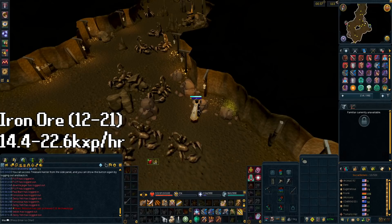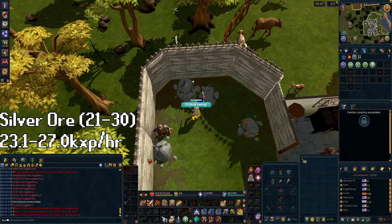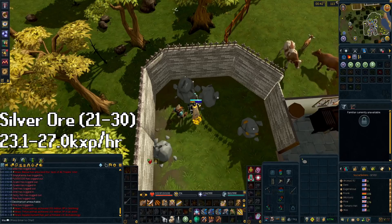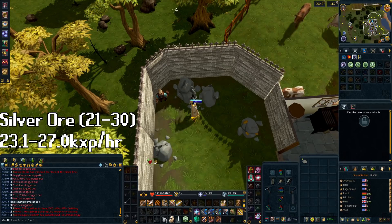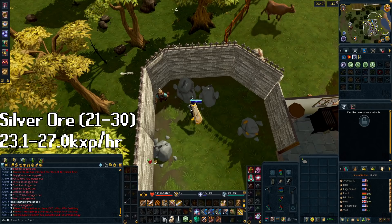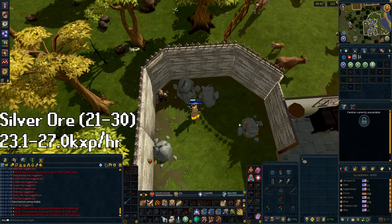At level 21 mining, you have multiple options: silver, coal, or uncommon gem rocks. The XP per hour is similar for all of them but they have different pros and cons. Uncommon gem rocks require the gem bag from Dungeoneering to mine effectively, though they give the most GP per hour. Coal ore makes about half that money, but bonuses like the Varric Armor affect coal but not gem rocks, giving it slightly more XP per hour. Silver is less GP per hour than coal but also fewer ores per hour, making it more AFK with longer time between banking trips. If you only care about mining XP, do silver. The best place is the Crafting Guild — there's a furnace nearby, but you need 40 crafting and a brown apron to enter. You'll stay here until level 30, where you unlock mithril ore. The XP ranges from 23.1k to 27k XP per hour.